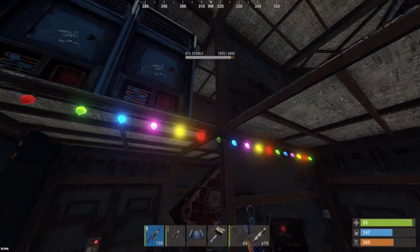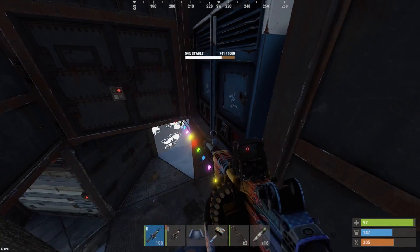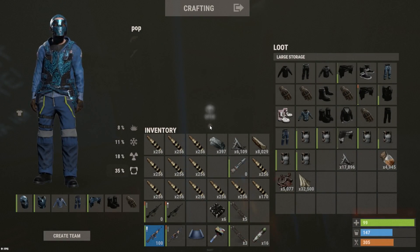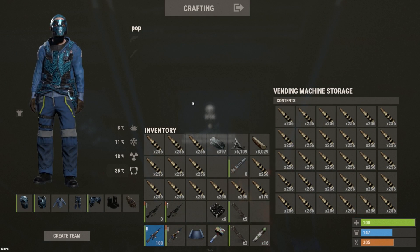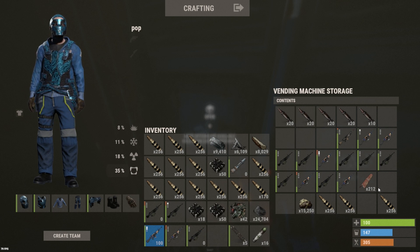Alright, four of those vending machines — we've got a coffin in there as well. Gear sets, cloth, an entire vending machine of explosive ammo. Let's go! Oh my god, boys — 112 C4 in here! Let's go! Plus 90 rockets — almost 100 rockets. Like 12 M2s. 24,000 gunpowder, not to mention.